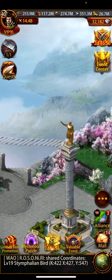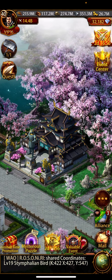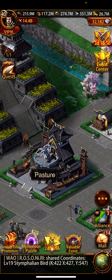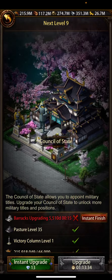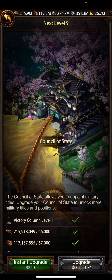The Victory Column is right here, and there is also a pressure level where the dragon is. For example, you require special level 35 and Victory Column level 1 to upgrade to level 9.